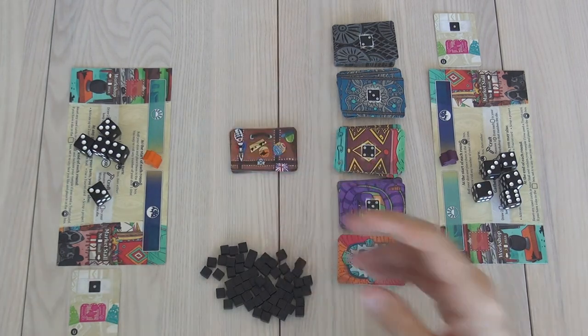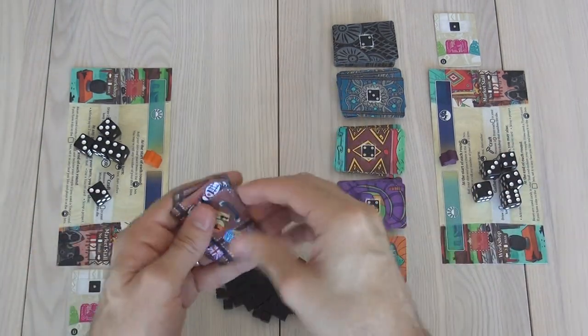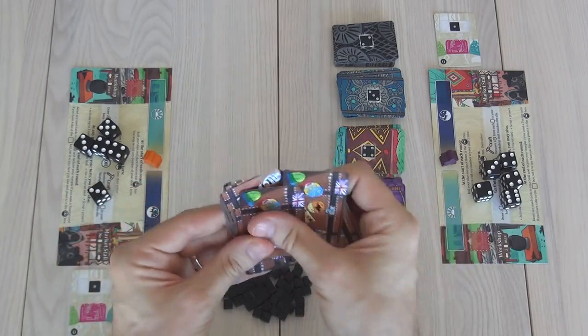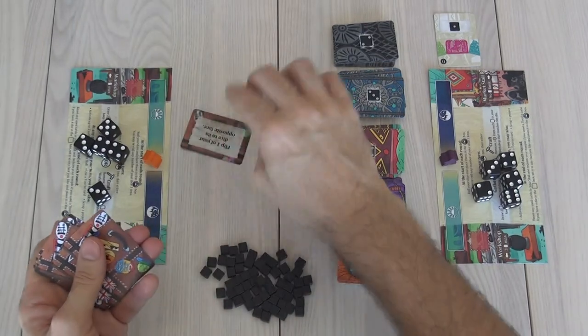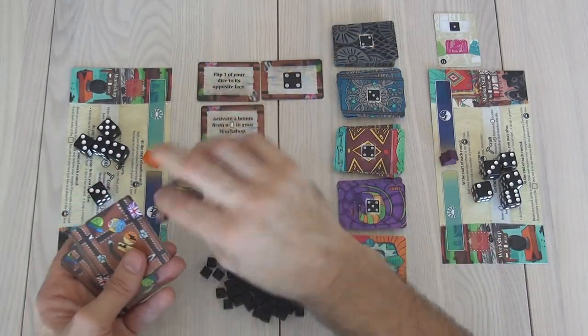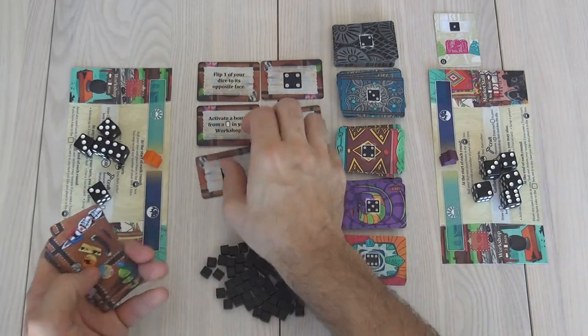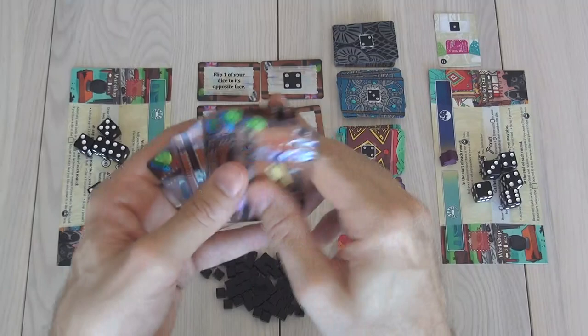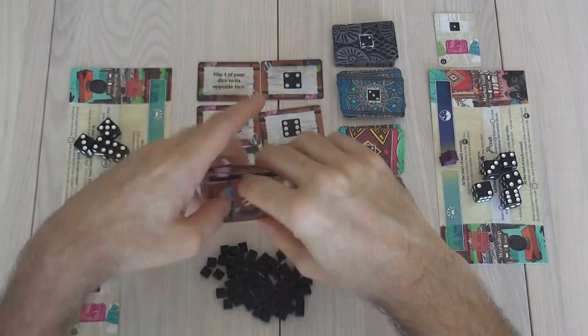We're going to be doing this over three rounds. As part of setup, I've got to take the tourist deck, shuffle it up, so every game you're going to get a different combination of six tourist cards. Let's see what I've got — one, two, three, four, five, six. So as you imagine, it's going to be a very different game than if I picked some other ones.